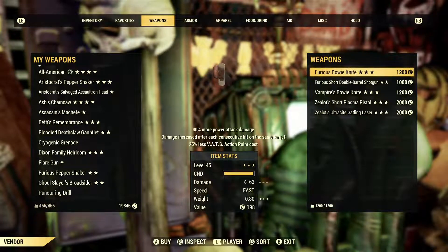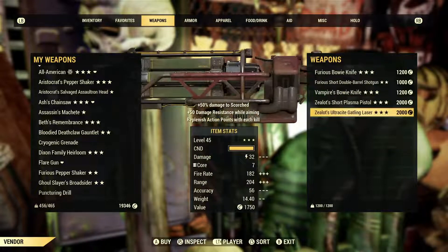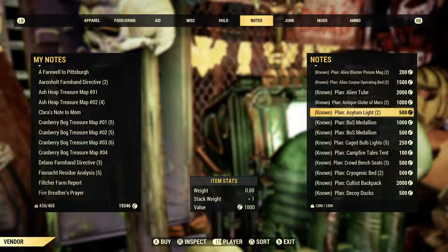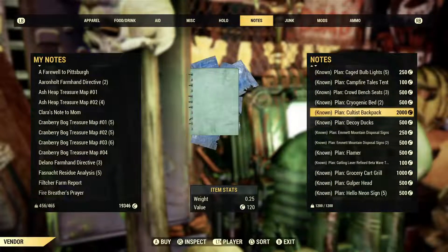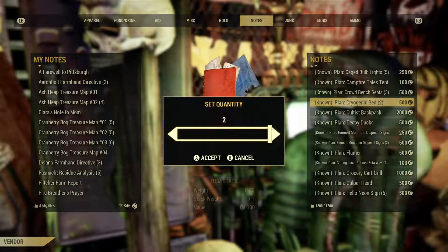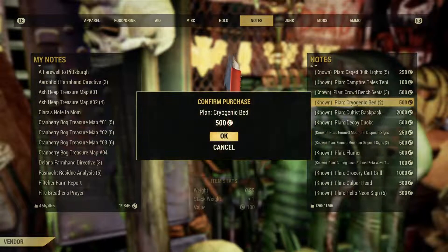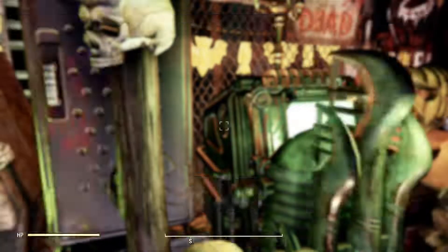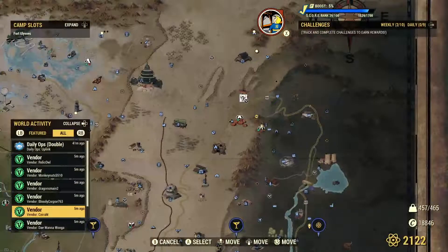What about weapons? Anything crazy? Furious Bowie Knife — got me so hyped up for that. Cryogenic bed plan — I'm gonna grab one actually. I've been meaning to get another plan for that and sell it.